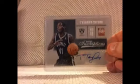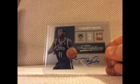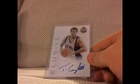My hits were — I got a hit in each box. I got a Tyshawn Taylor Acetate Elite Inscriptions Rookie Auto, and from Past and Present, a Tom Gugliato Exclusive Past and Present Autograph. So that was that — I'm not really too happy with spending 40 bucks on that.